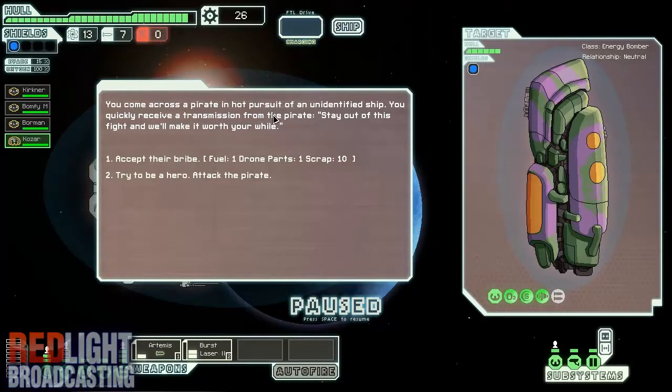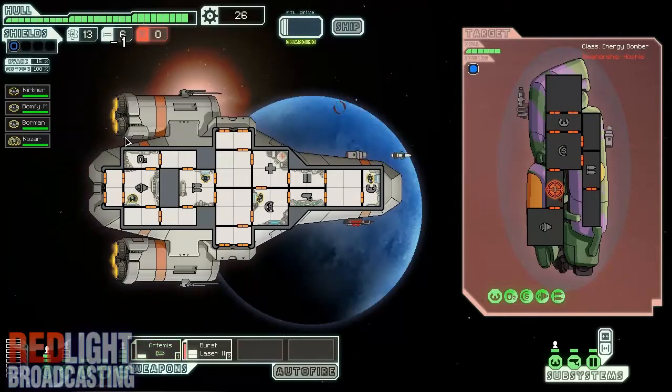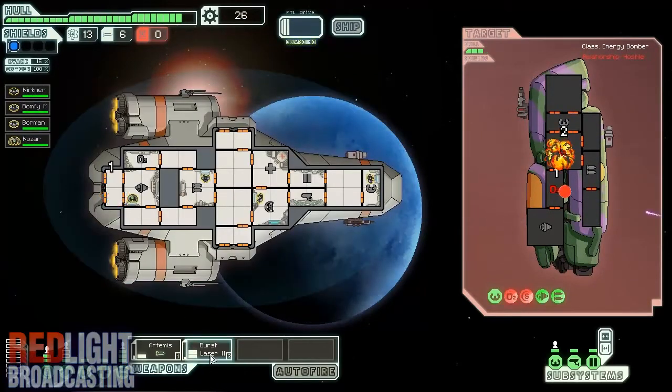You come across a pirate in hot pursuit of an unidentified ship and quickly receive a transmission: 'Stay out of this fight and we'll make it worth your while — one drone part and ten scrap.' I'd rather kill the pirate and take all the scrap. So let's send a missile over to its shields and send the burst laser over to its oxygen, because without oxygen you can't live — that's my strategy. I'll make you suffocate to death. One of the missiles is away and the burst is away. I got 5 drone parts and 12 scrap — I'd rather just take absolutely everything.